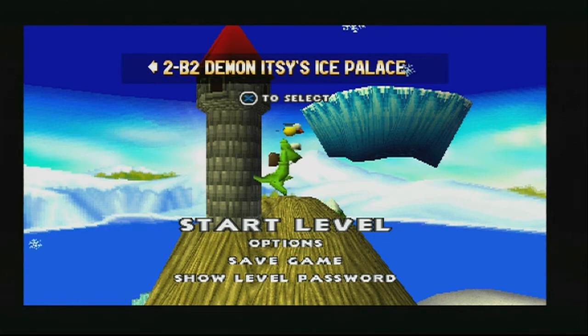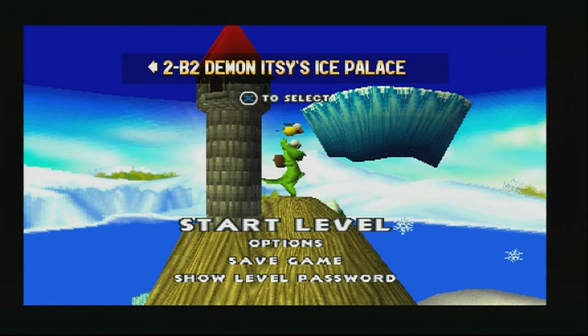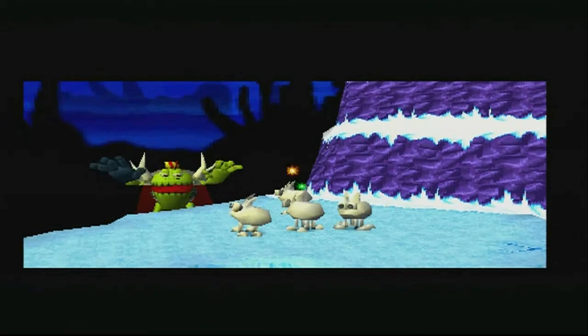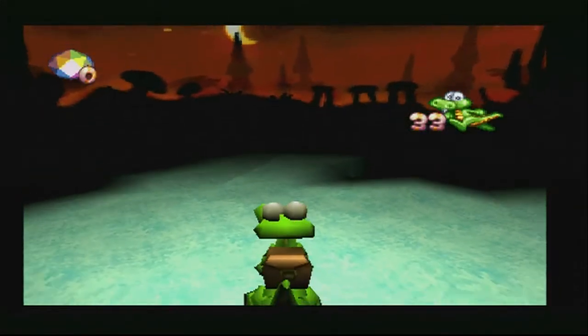We're back with Croc and we're actually gonna fight a demon — Demon Itchy's Ice Palace. It's the second boss of the arctic section of the game and we're almost moving on to a new area. There's Baron Dante being a douche once again, making the abominable sheep man. Let's kick his ass — Mr. Itchy Demon Itchy, because he has horns.